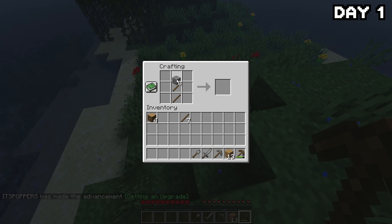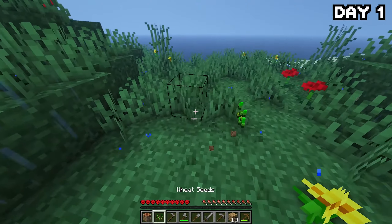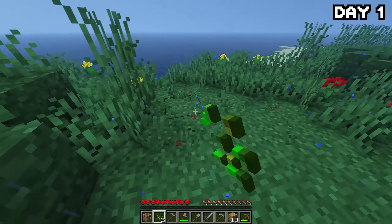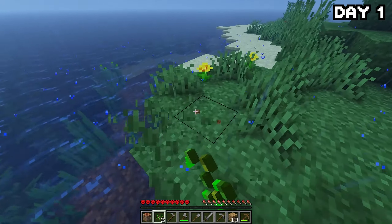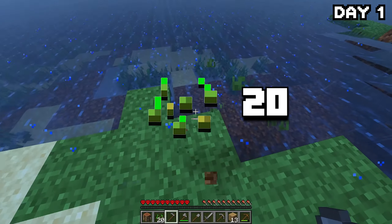After grabbing some basic tools, a storm rolled in and it began to rain, so I guess this is kind of like an omen of how well this 100 days is going to go — so it ain't that great. But a little bit of rain isn't going to stop me from going around and breaking every single fiber of grass on this island in search of seeds to start a farm. By the end of the grass breaking spree, we had a whole 20 seeds.